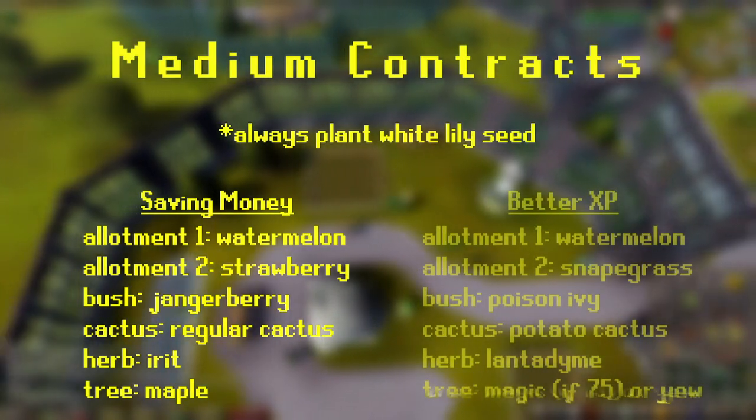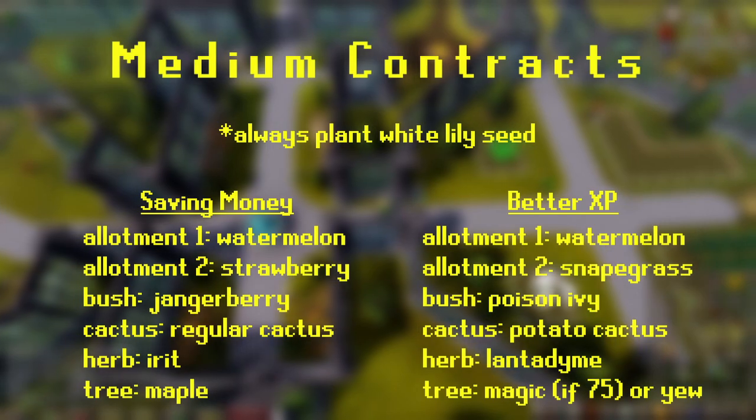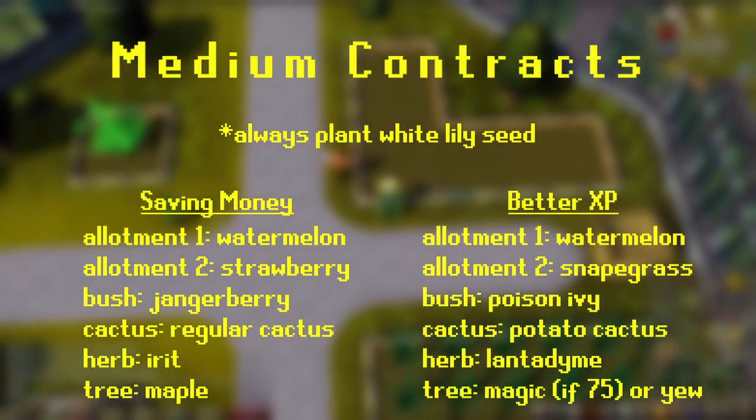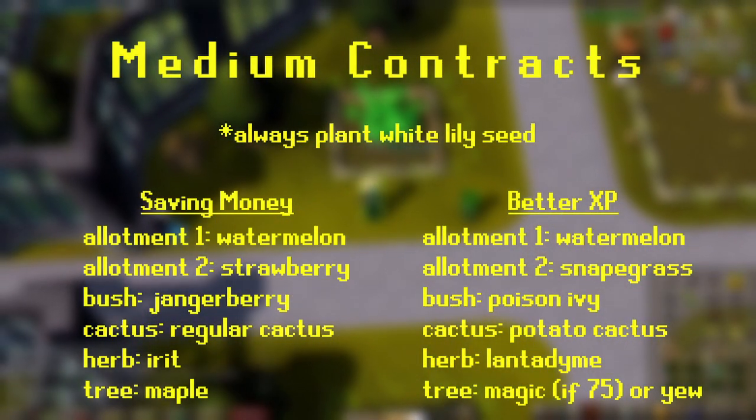If you're looking to get better XP, for allotments you can instead focus on watermelon and snape grass, poison ivy bushes, potato cactus, lantadymes, and for trees, either magic tree if you are level 75 or above, but if not, plant the yew tree.